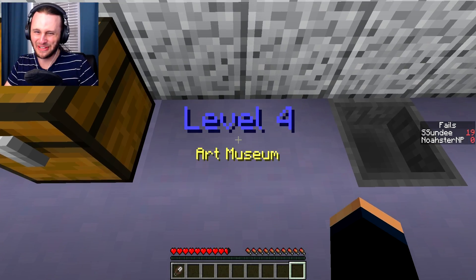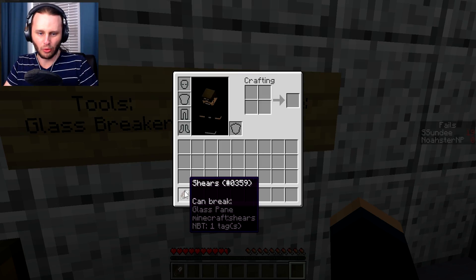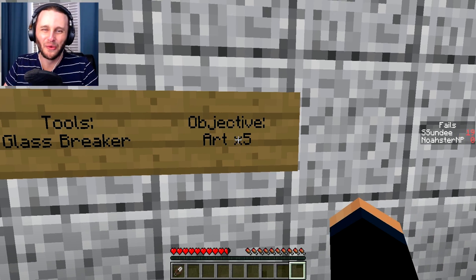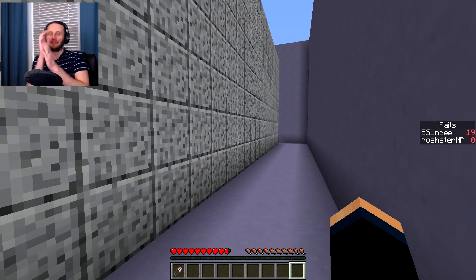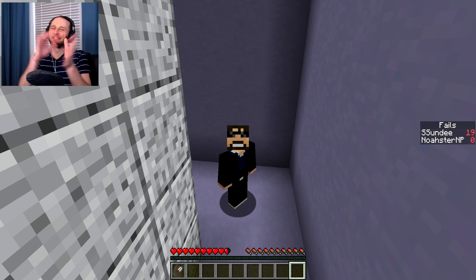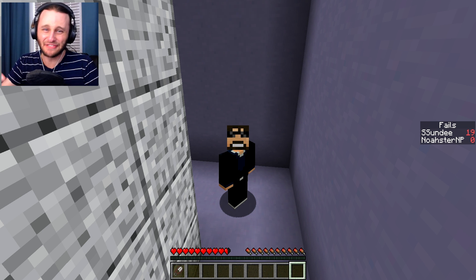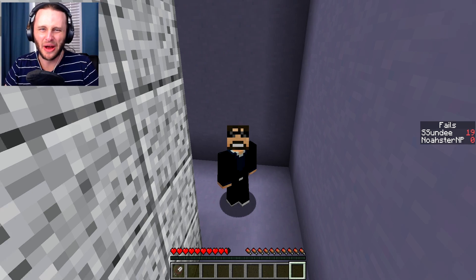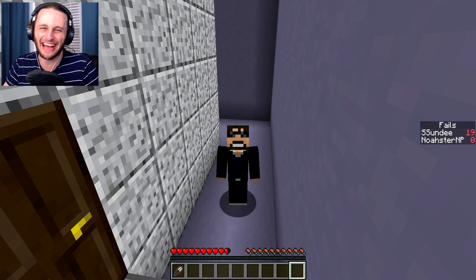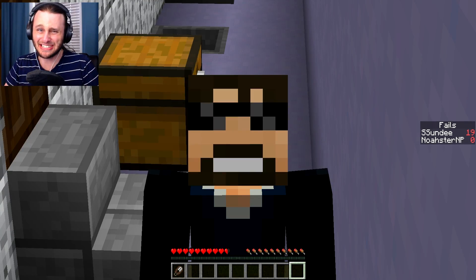Now level four — the art museum! Tools: glass breaker. These are the glass breakers. Objective: we need to get five art pieces. Dude that last one — I want to rip my freaking hair out. Do not give me ladder parkour again please. For now I'm gonna end this video here. If you guys want me to finish up this map tomorrow — I think there's like two or three levels left — hit the like button down below. Hit the subscribe button if you're new to my channel. That freaking ladder parkour was terrible — we'll see you dudes next time!